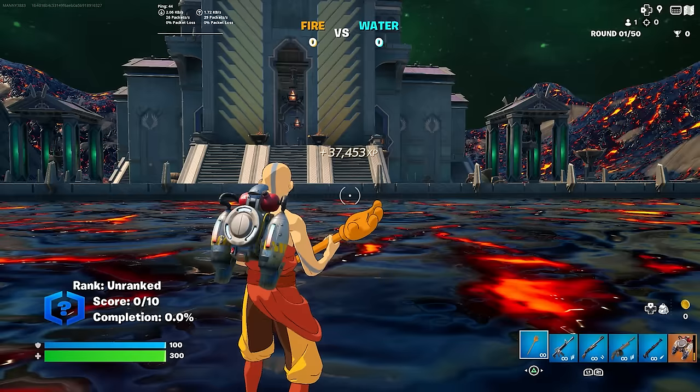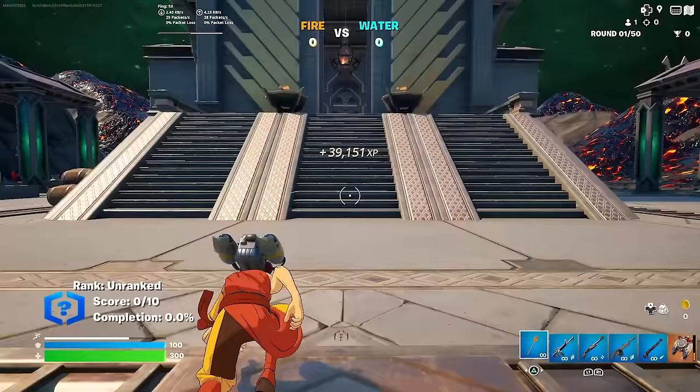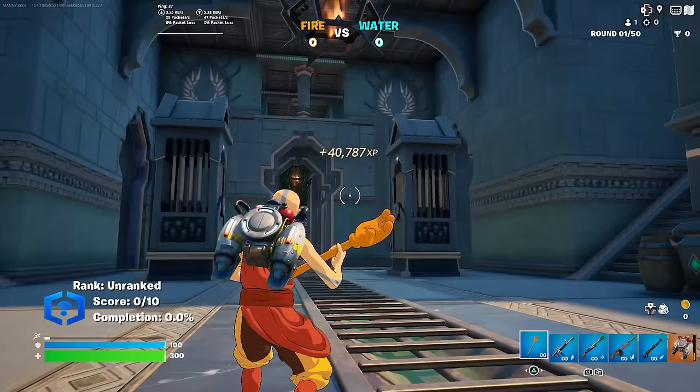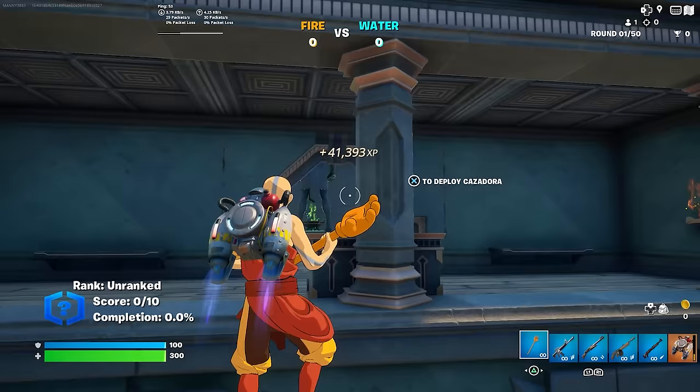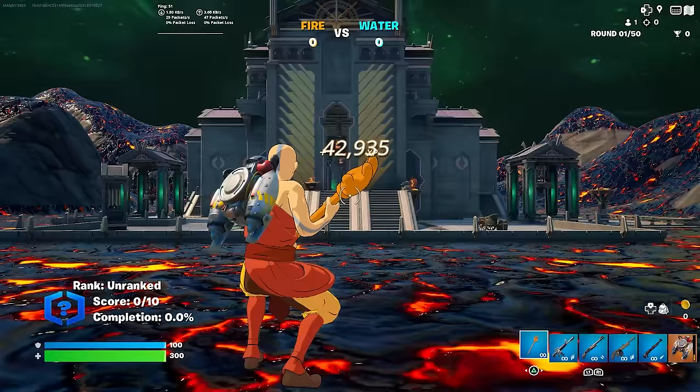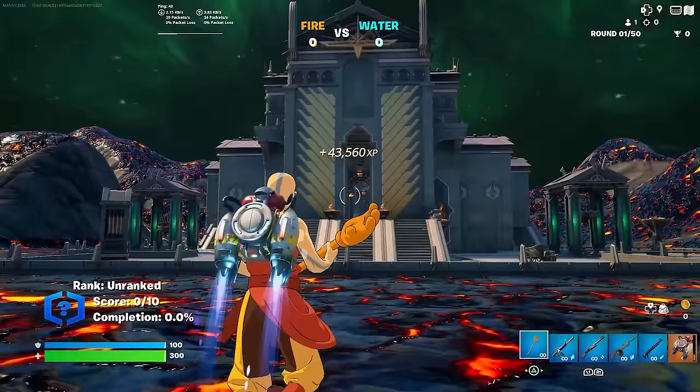Once you're right over here, go forward again and keep on going until you find that chandelier. Once you've found it, jetpack to the top just like I'm doing. Once you're up here, follow me to this character — you're going to find a fire pit. The button is not going to be on the fire pit; it's actually going to be over here on this part of the stands. Interact with this button and it's going to grant you guys a lot of XP.